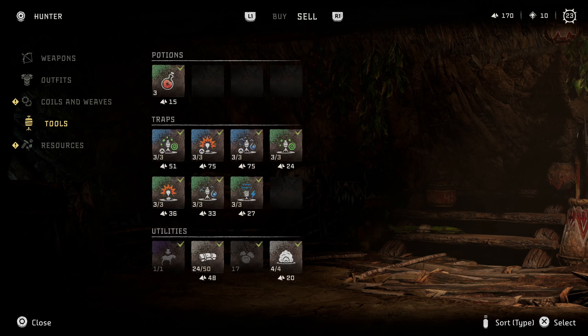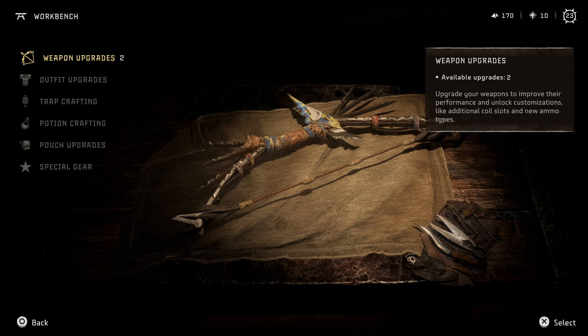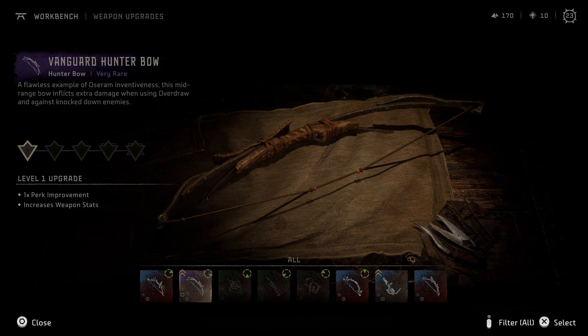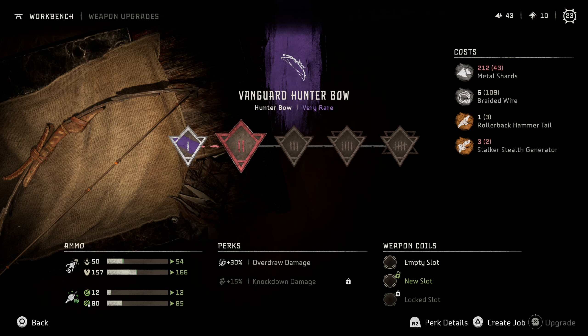I've been selling a lot of resources that I've been coming across lately. Let's go ahead to the workbench - weapon upgrades. We do have an upgrade for it. It gives more overdraw damage and more damage overall. That is good. I need to get some stalker stealth generators and some more metal shards, and we'll get a slot.